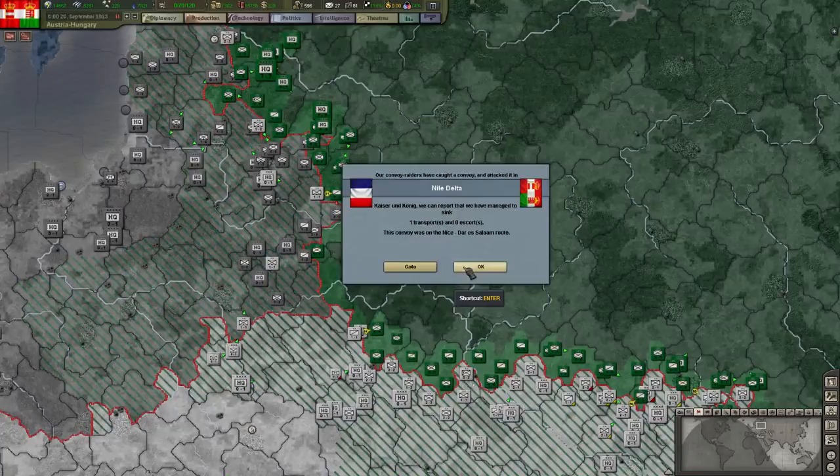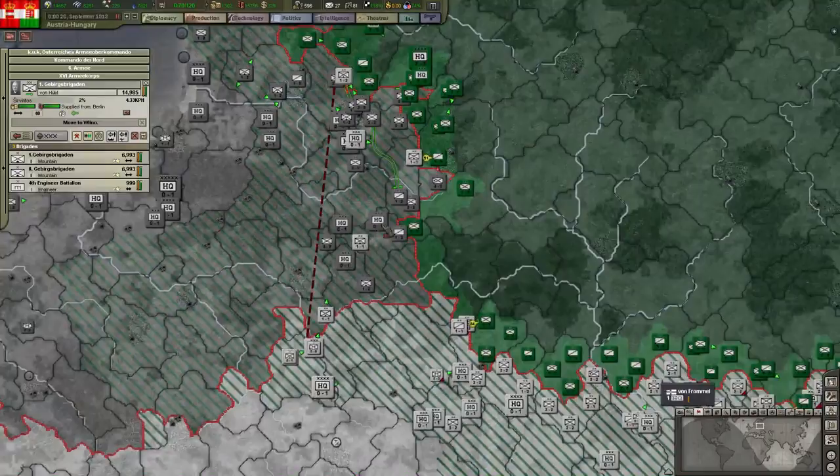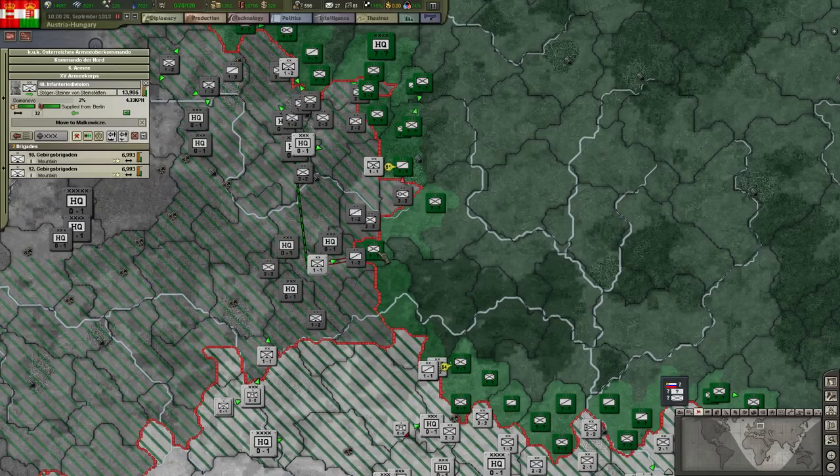Alright, the Mountain division is moving south. More Mountaineers here. So we're going to attack Russia with the Mountaineers but they don't have Mountaineers — they have standard infantry, just a couple of units. So that's a bit problematic.